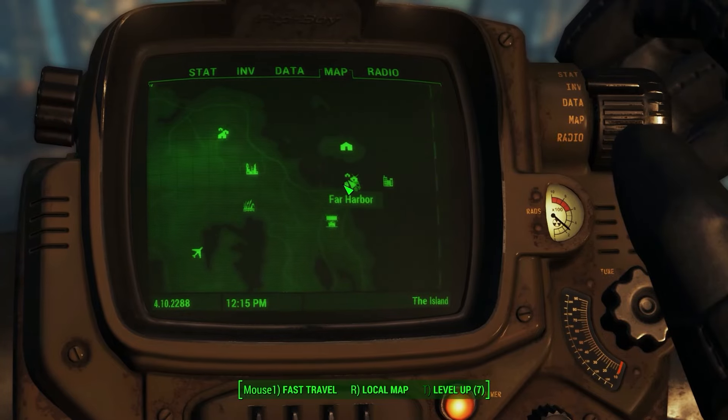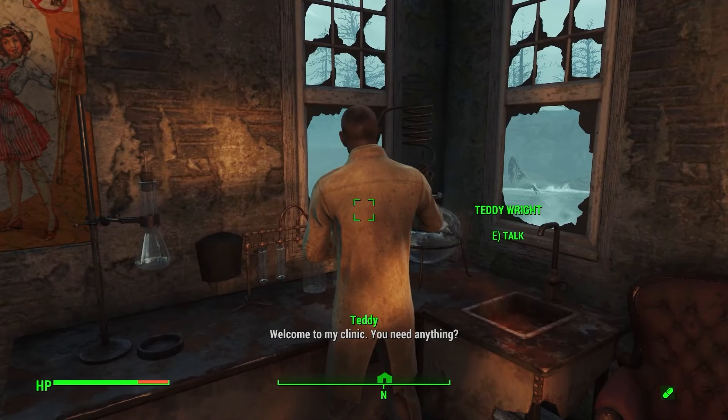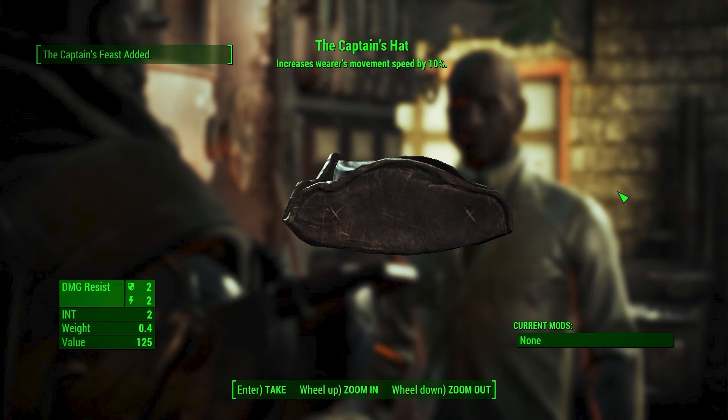To get the next clothing item, head over to Far Harbor and talk to Teddy Wright to get the Rite of Passage quest. This is a short quest with a little bit of fighting, but once you complete it you can talk to Teddy Wright to receive the captain's hat. This legendary hat gives you 2 intellect, and its perk will increase your movement speed by 10%.